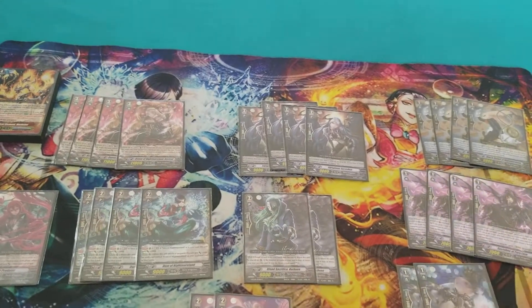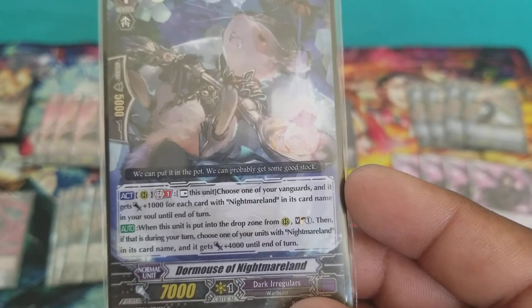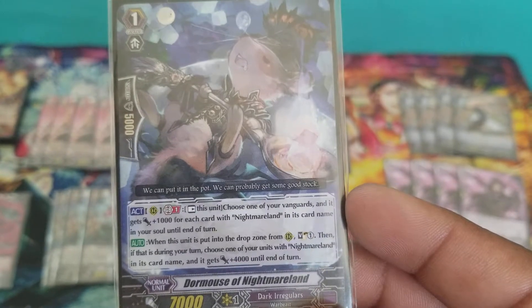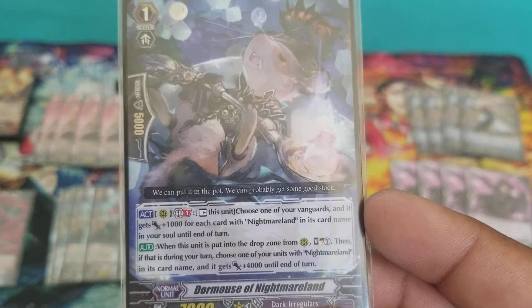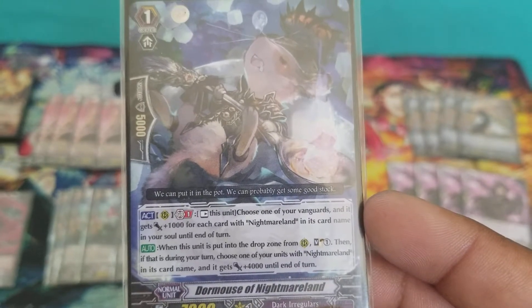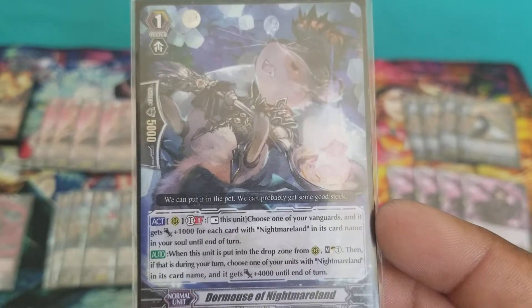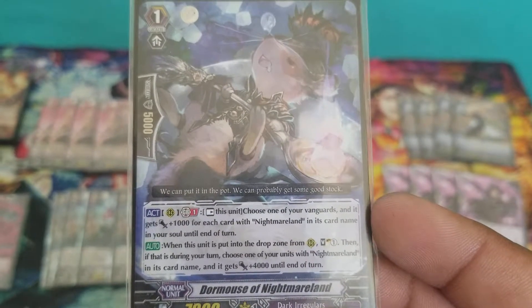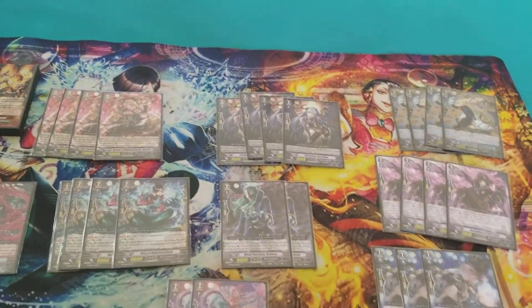Next, we're going to the grade 1 Nightmareland unit: Dormouse of Nightmareland. Generation Break 1, rest this unit. Choose one of your Vanguards and it gains 1k for each of your Nightmareland units in the soul. Then auto skill — when this unit is put into the drop zone from rearguard circle, Soul Charge 1. Then, if that is during your turn, choose one of your units with Nightmareland in its card name and it gains 4k. You can also give this to the Rearguard or the Vanguard when this unit is dropped.